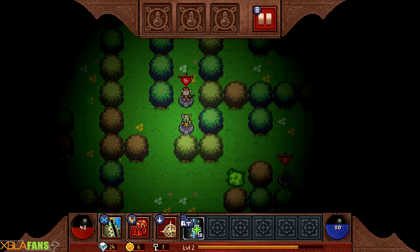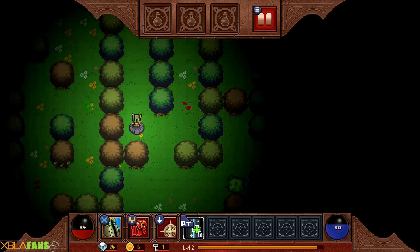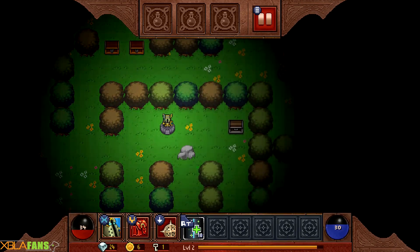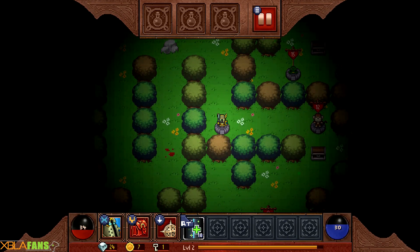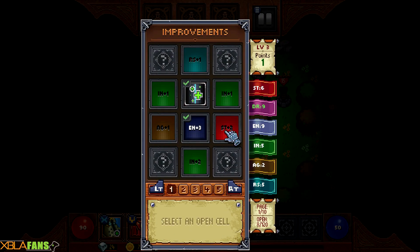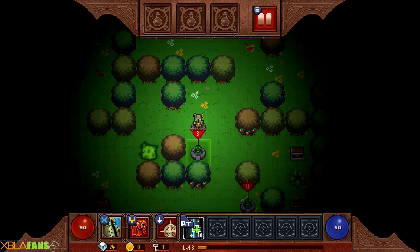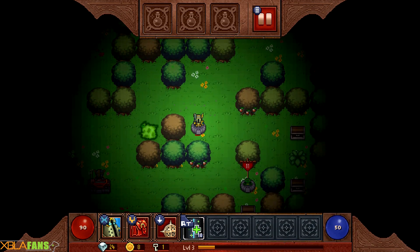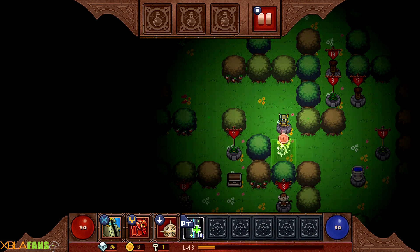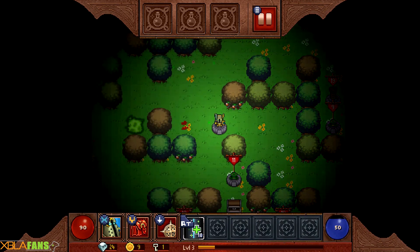We're gonna level up again. I really don't want to keep fighting the monkeys because they'll steal my stuff. Oh, he stole my health potion. We'll go around and get that chest though. So I do have a key now. So what do we got? More strength - perfect. Let's kill this frog. Got something - I don't know what it does, but I'm gonna equip it because I can.